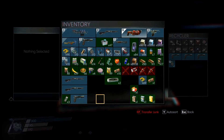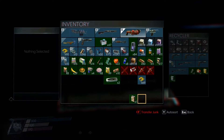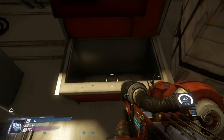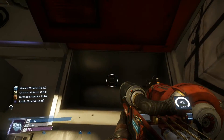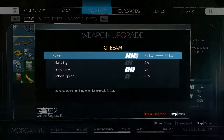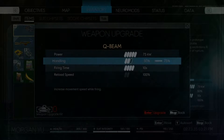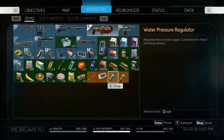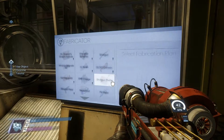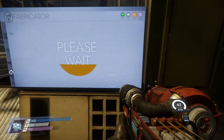Damn, look at all this junk. And all of these bullets. I'm apparently shooting people a lot less than this game expects me to. Just a few more weapon upgrade kits here — improve the handling so I can run faster while I've got that thing out and firing. And I only need one water pressure regulator, so might as well drop the other one. Three organic makes sense.